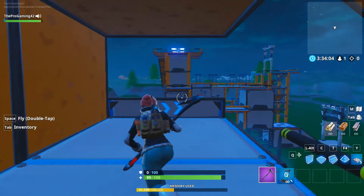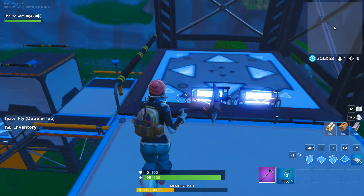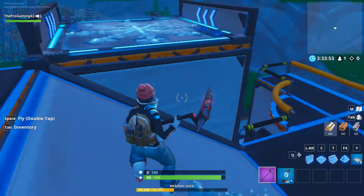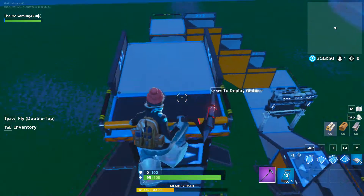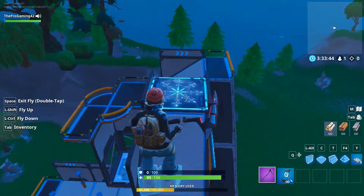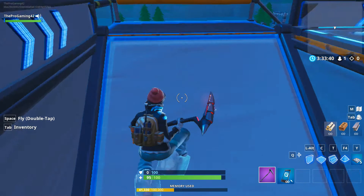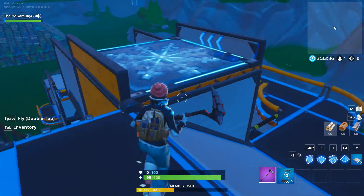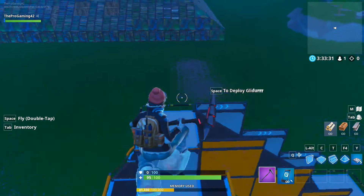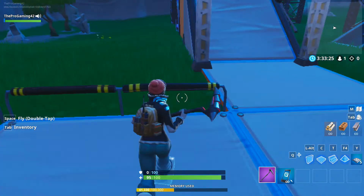Pretty easy parkour here — this is just an auto thing that brings you right up here. Then a bounce pad leads you up here, not too shabby. Then you get to this chiller part, you gotta do that. You're not supposed to glide or redeploy — let me show you what you're supposed to do. Luckily I didn't get hit by those hazards.